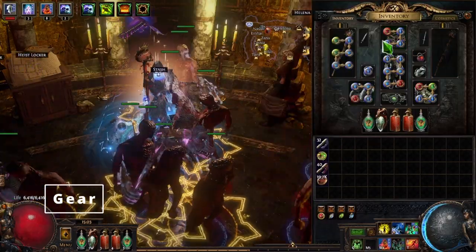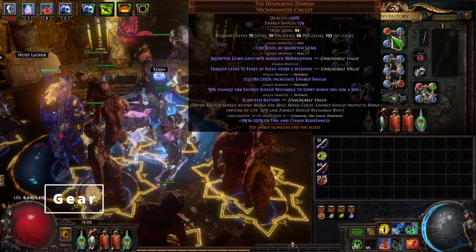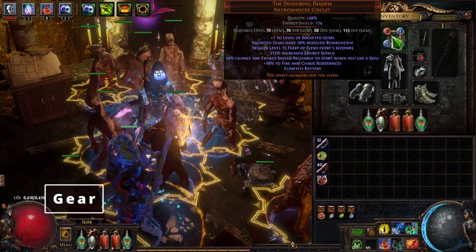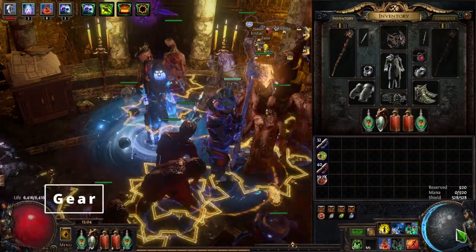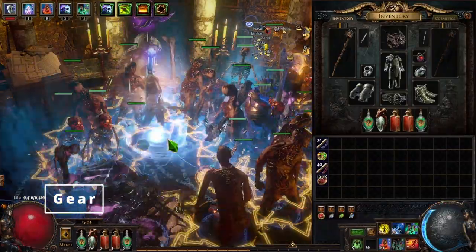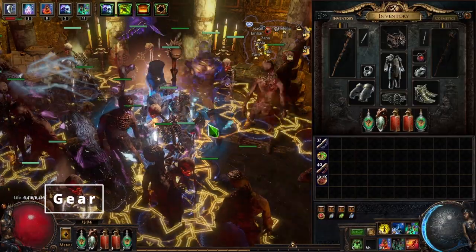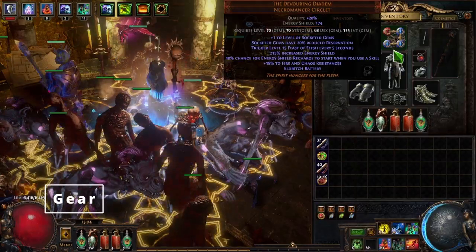Now what Eldritch Battery does: it spends energy shield before mana for skill mana costs, and energy shield protects mana instead of life with 50% less energy shield recharge rate. So basically we're going to be spending our energy shield instead of mana from here on out. I have no mana as you can see — zero of 920, it's all reserved. When I'm casting you can see my energy shield going down on the right, but you have no problems. You'll never have to worry about mana or casting. Really nice quality of life for the build and it lets us fit in all three of our needed auras.